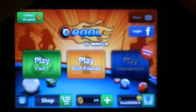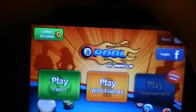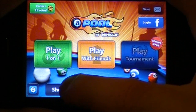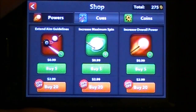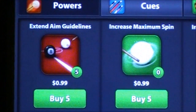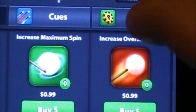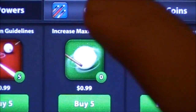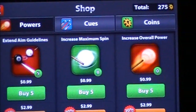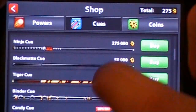This game is powered by Miniclip so you can sign in with your Miniclip account if you wanted to. You can purchase more coins up here. Coins basically allow you to do different things in the game. With your coins you can go to the shop and purchase new powers that will help you in the game — things like extend aim guidelines, increase maximum spin, increase overall power. You can do all those things with actual iTunes money, or you can play your way through the game and use your tokens to buy them.